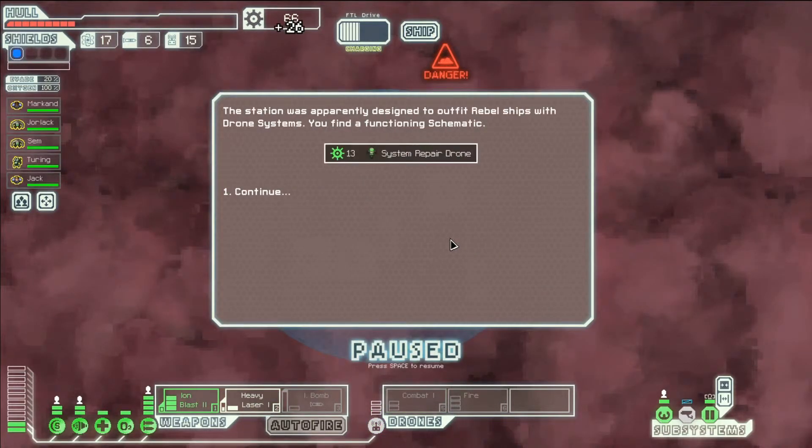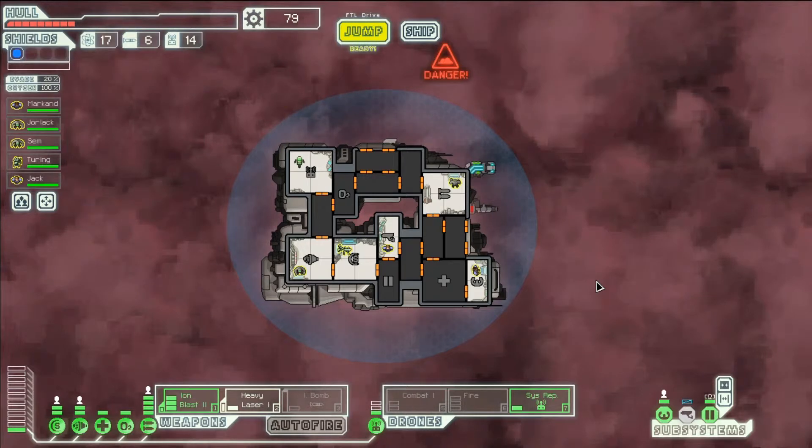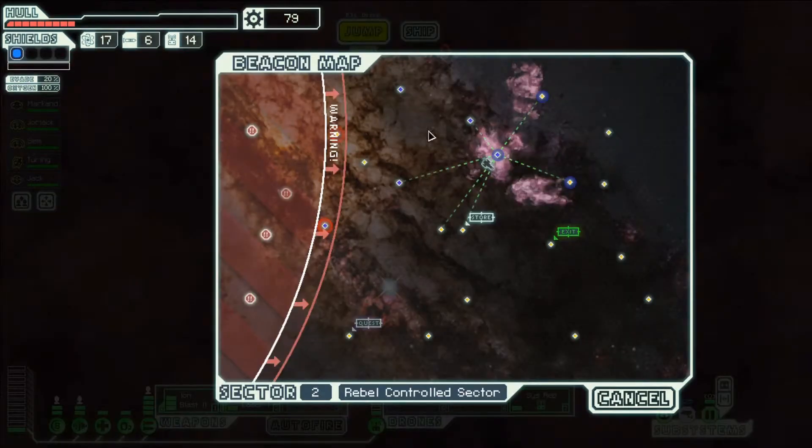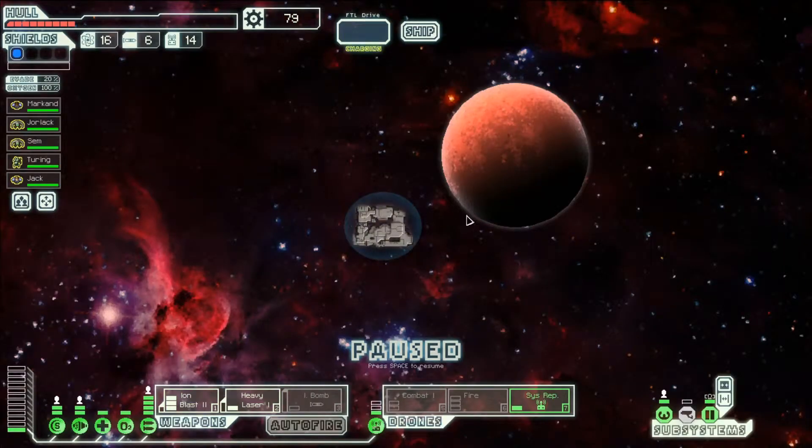We got some scrap from killing that. I'm going to investigate the station — we've got a system repair drone, that's really quite nice. We can activate that now. We do need to go to the store. We've delayed it so much that we could actually go here and then the store. It's a bit risky with only about 10 hit points left, but I think we can do it.